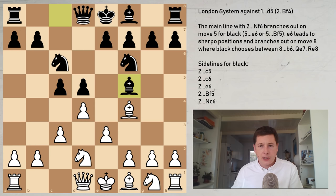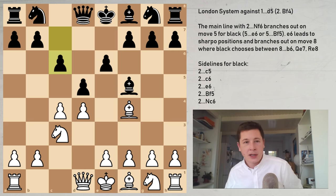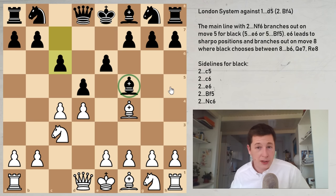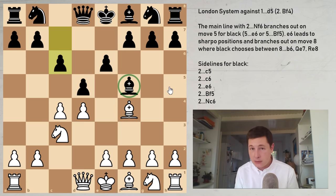I wanted to show you one more thing, and I just remembered it. We are looking at positions where the black bishop is on f5 and black continues with c6. This is what you should know against the lines with bishop f5 — I've played this with black for two years and did not know about this resource until half a year ago. You need to be aware of this.